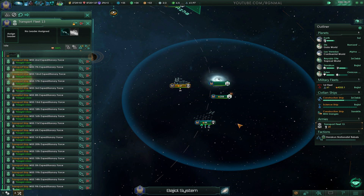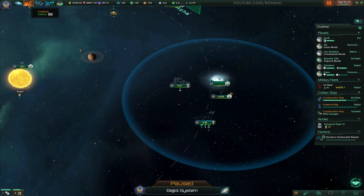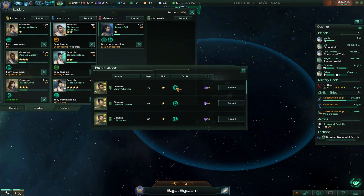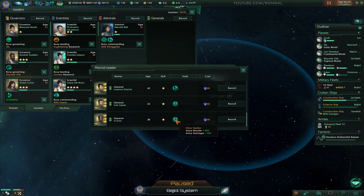Let's group these guys up. Let me pause it for just a second. Let's go ahead and get a general — if we're going to be going to war, we might as well, right? Plus 20% army damage, minus 20% upkeep, morale and army damage. Let's do this one. He's 33, that'll work.